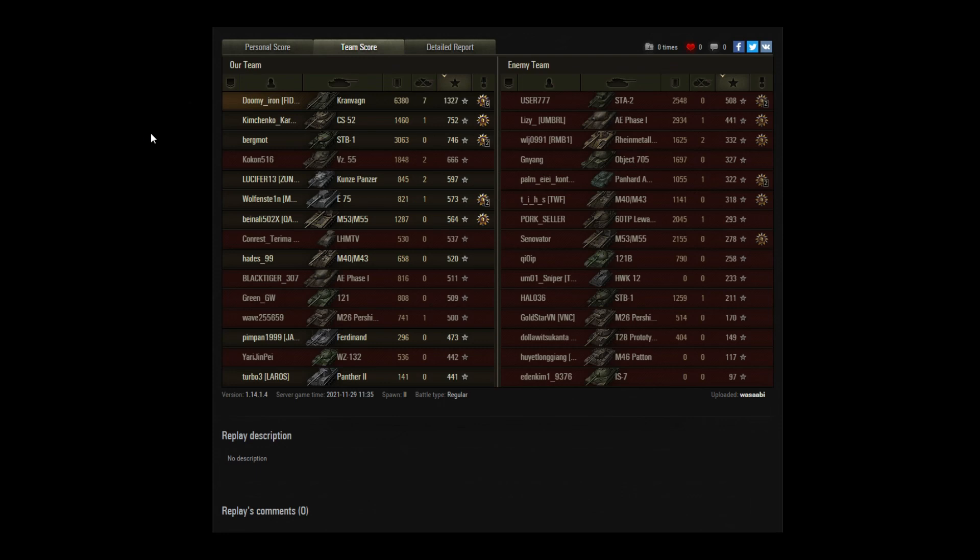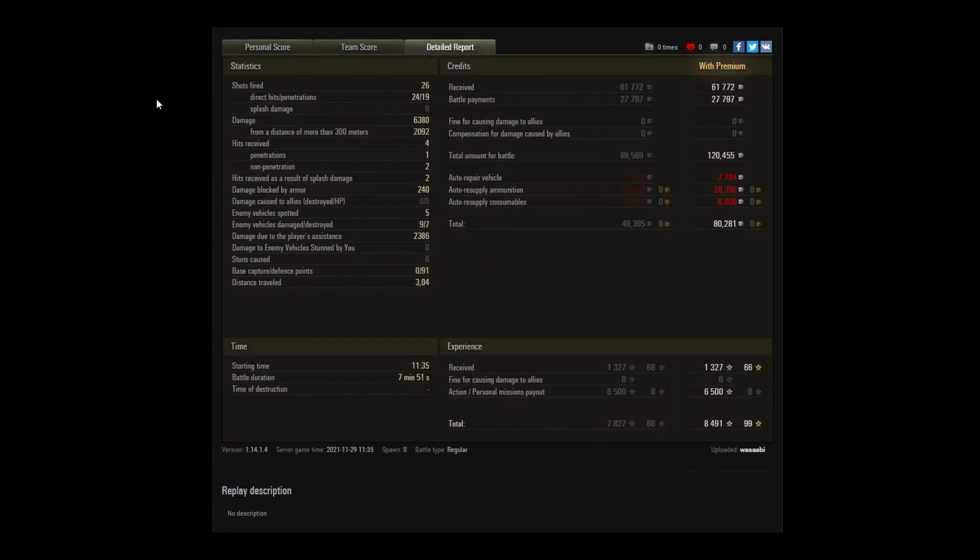On the enemy side, the STA-2 did 2.5k, the AE Phase 1 did 2.9k. The 60 TP did 2k, so not too bad — but overall they just couldn't quite hold them off. He fired 26 shots, which is quite a lot for a short battle. 24 connected, 19 of those penetrated. He was firing mostly standard APCR ammunition — not surprisingly, as he was top tier in a tier 10 game. He didn't end up spending a huge amount on ammunition and used standard consumables, so he ended up making a profit of about 80k for a tier 10 tank — which is a pretty outstanding amount. Anyway, great game there Dumi, thanks for the content. If you liked the video, please give it a thumbs up, and if you haven't subscribed already, please consider doing so. We'll have more great content to follow — thanks for watching.